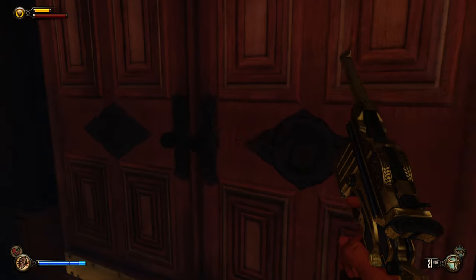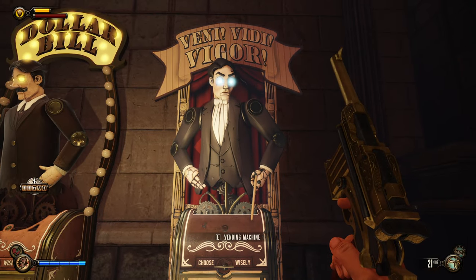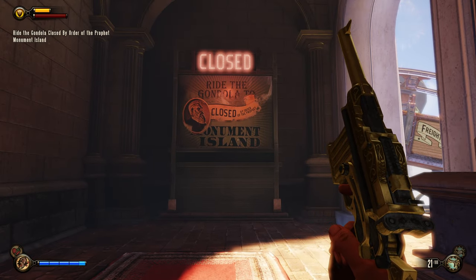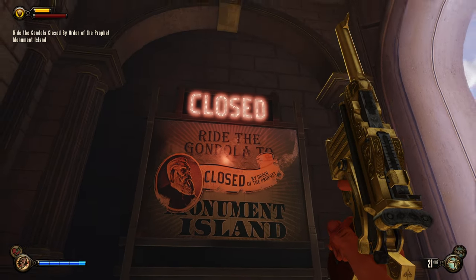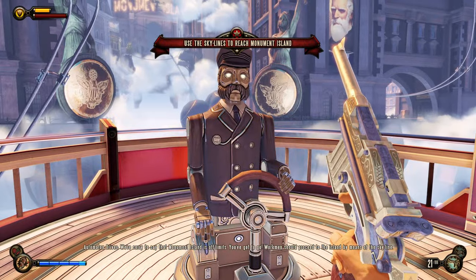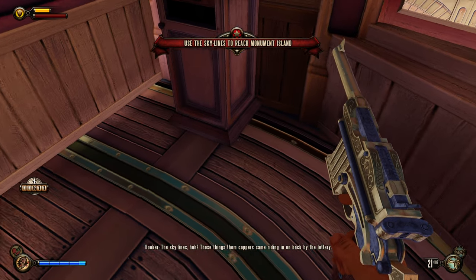I think this is the way we need to go, but let me double check through here real fast, make sure I didn't miss anything. Yep, I've already grabbed all of that. Oh, here I missed 16 coins. Alright, we got Viddy Vigor — this is the same thing we looked at before. Don't have enough to use any of this. Reading: gondola closed by order of the Prophet, Monument Island. Obviously, just reading out the stuff there. But we can now go on the skyline freight thing.